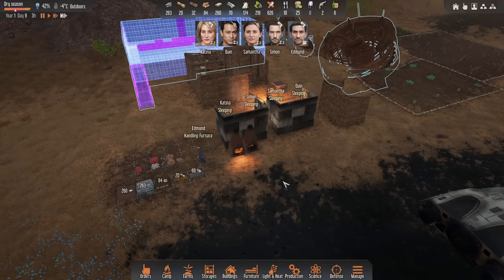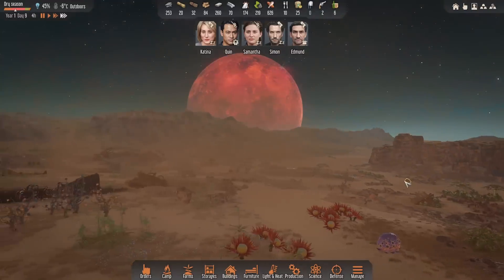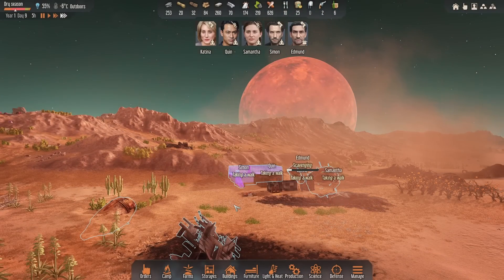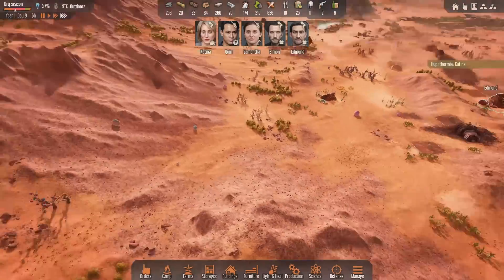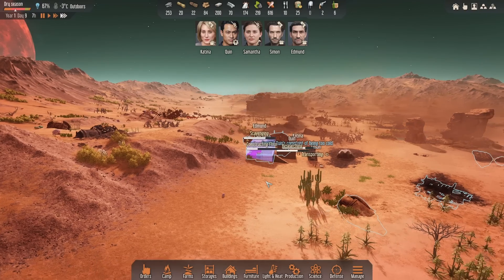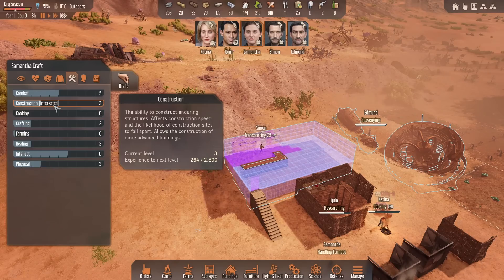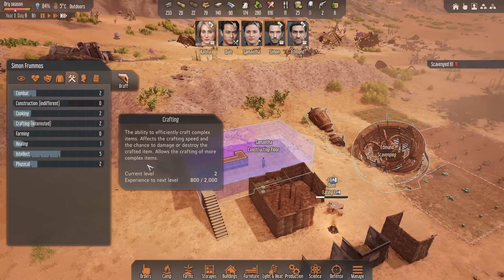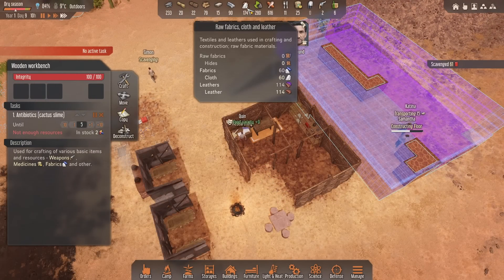Edmund's first up handling that furnace like a boss - love to see it. This moon looks incredible doesn't it. I was reading about the Jason moon as well - the attacks aren't going to be as frequent but they're going to be a lot bigger, so it's harder than the default. Katina with hypothermia again - I think that's a really cool playthrough. The zero attack option is fantastic - there's going to be some impressive builds. Samantha construction three - our biggest issue is we need people up to construction five for carbon.